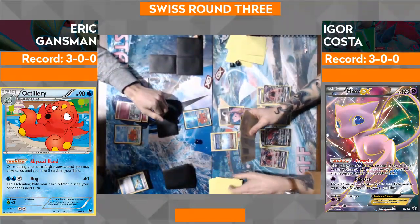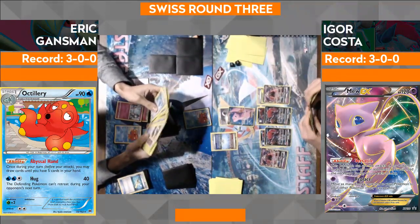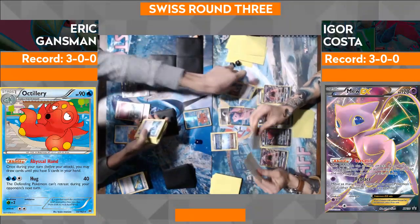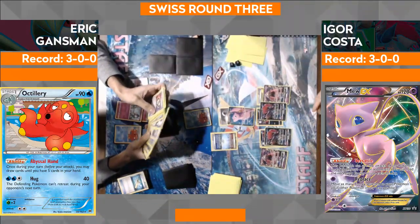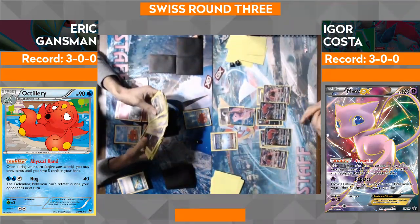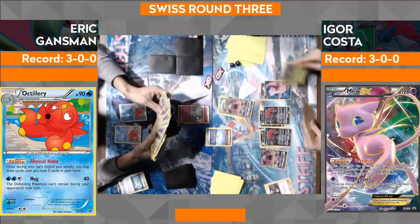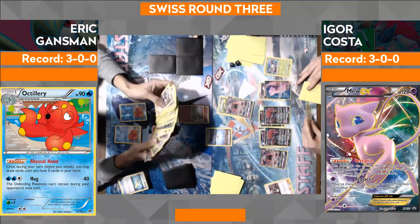We're going to see Trade number one. Igor's just going to play the one Puzzle — Guzma at the top. Use Trade number two, draw himself another two. One of those cards is definitely Guzma. He's going to bring up the Ralts, go to the Float Stone, likely retreat. I could see him maybe just using the regular Zoroark at this point, conserving for the off chance a Guzma comes out.